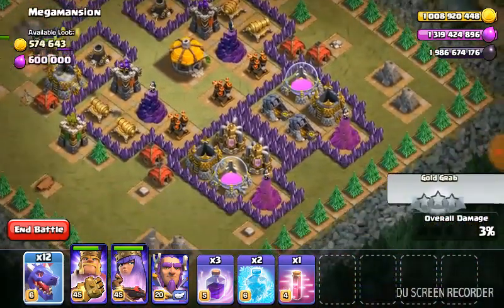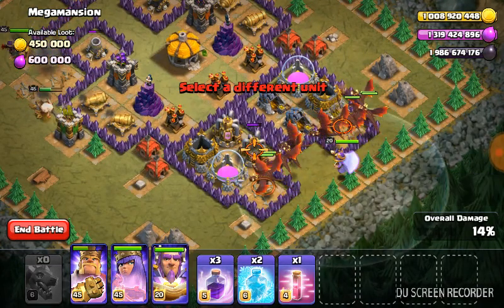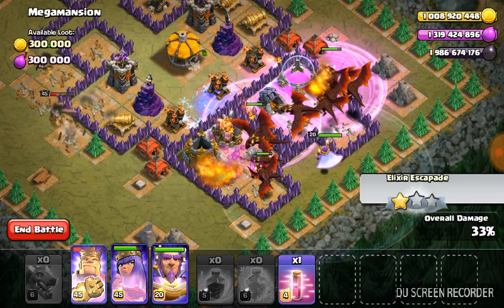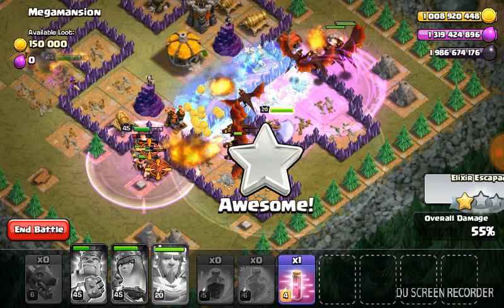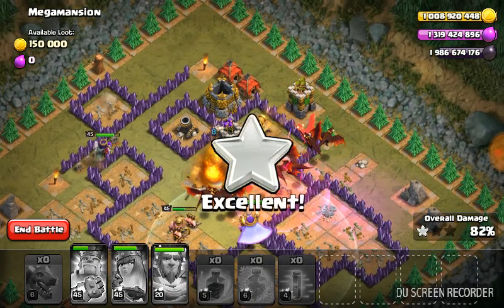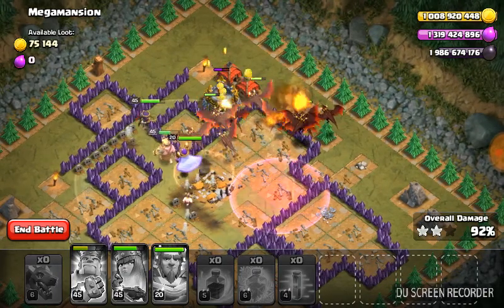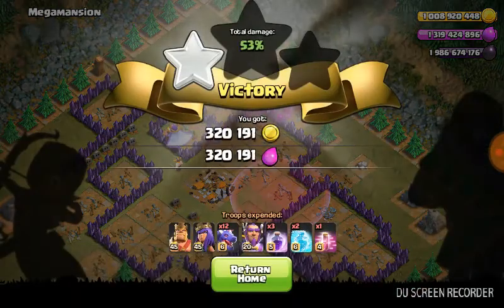I'm gonna place all our dragons right here, get my king's ability soon, use our heal spell and do the king's abilities. So much going on - screen is lagging. Let's use all our abilities, place down the heal spell and finish this up. This is a three crown massacre! We definitely took this out no problem. We have like eight dragons left and only two of them died.